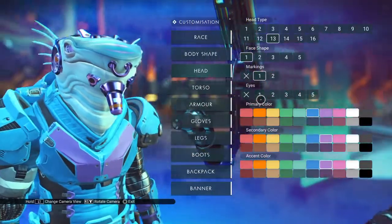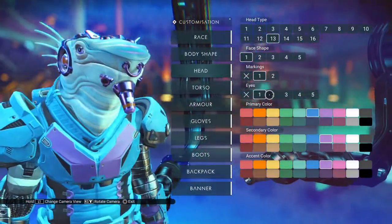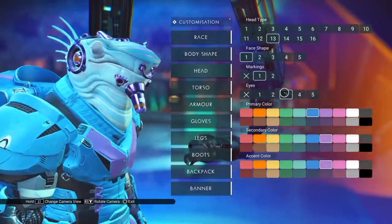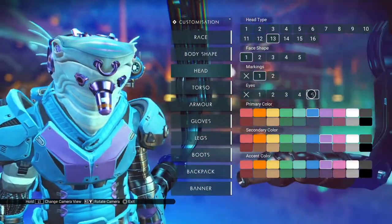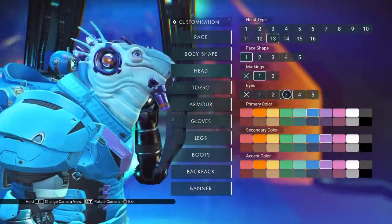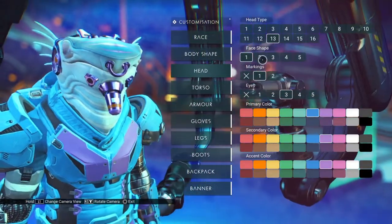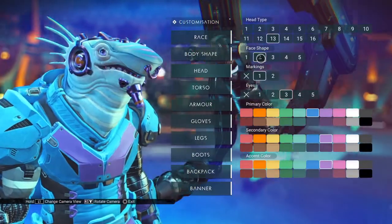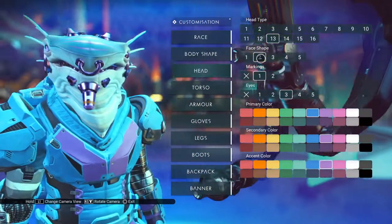Let's do eyes. We'll do head shape last. I might do those eyes. What are those? I think I like these - yeah, it's kind of cute. And then face shape. Oh nice, that face shape, you can see his teeth all the time. Well, I don't know if I really like that. It's kind of ugly.